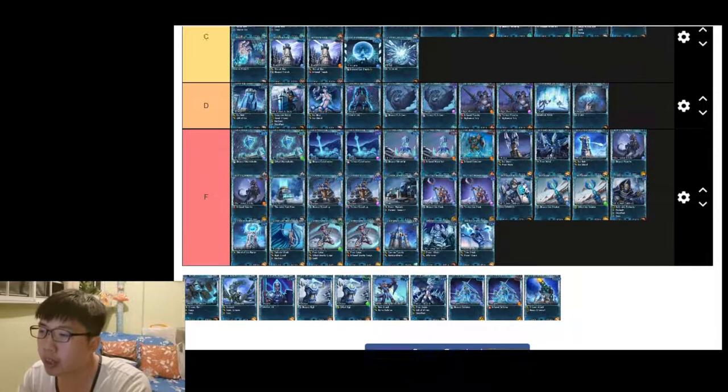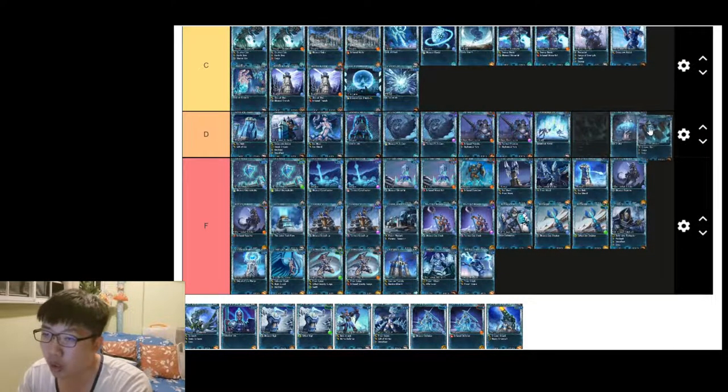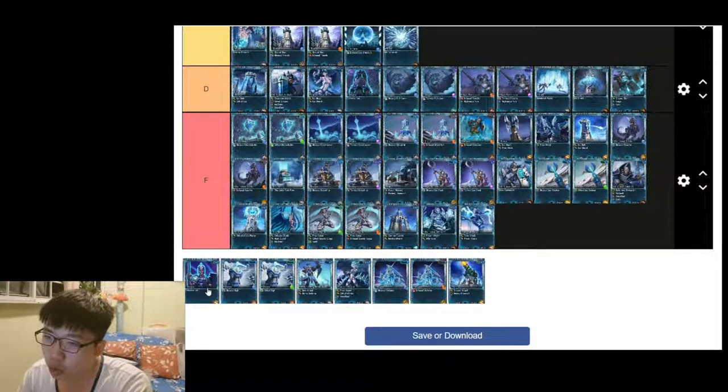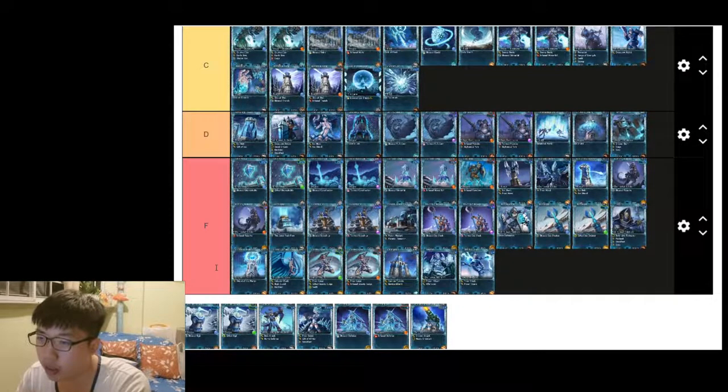Tremor is a very good beginner card but it can be replaced easily — D tier. War Eagles on the other hand are very very useful, even in PvP — a very good air unit that attacks ground units. War of the North is very useful in absorbing damage — B tier.